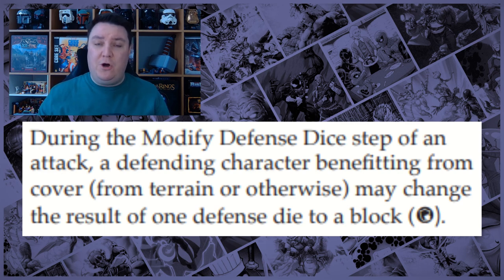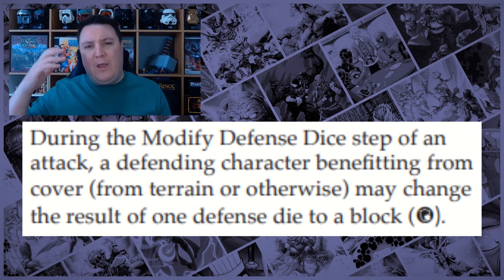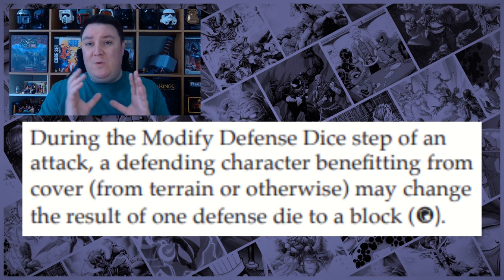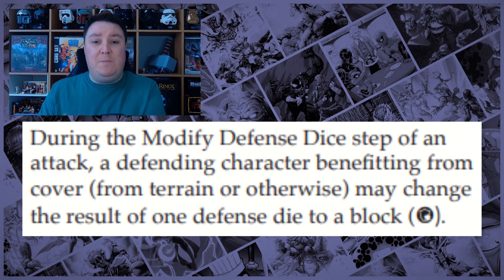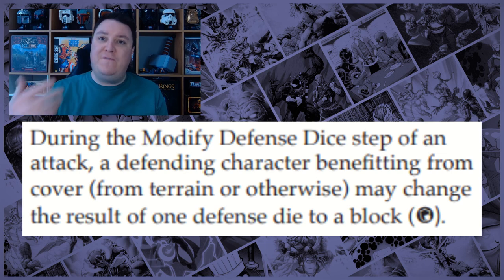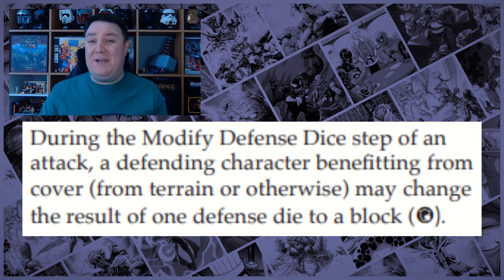Cover in Marvel Crisis Protocol is deemed as dice modification. You need a die available to change — so if you're rolling three defense dice and you roll three blocks, you get no additional benefit from cover; it doesn't give you a fourth block. Equally, if you roll two blocks and a failure, you cannot modify that failure die into a block. There are also a couple of other examples that can stop you from modifying your dice, and we'll go through those further on in the video.